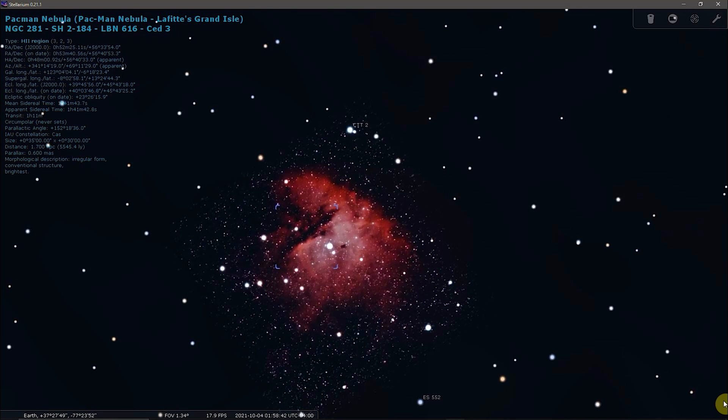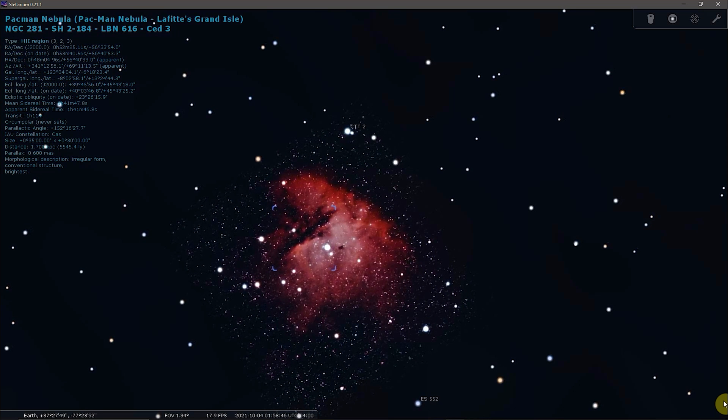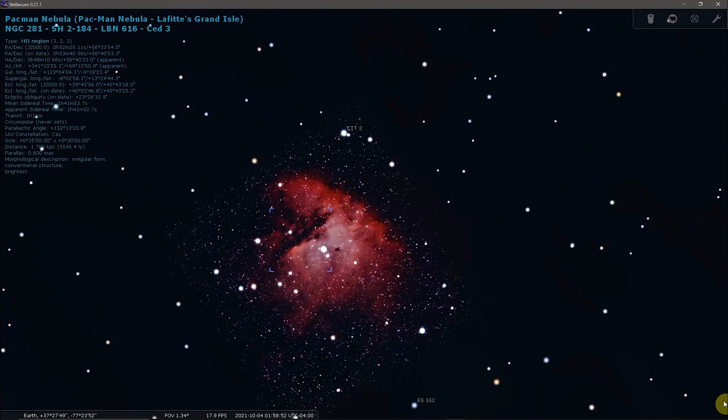The dark dust lanes spread unevenly across the glowing clouds of hydrogen, and its appearance suggests that it is being sculpted by a massive star in the background, concealed by the dark clouds.